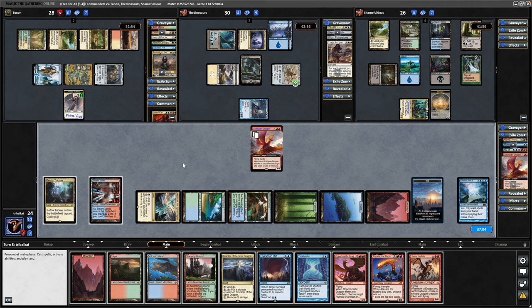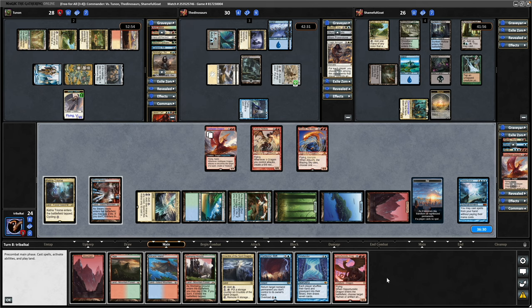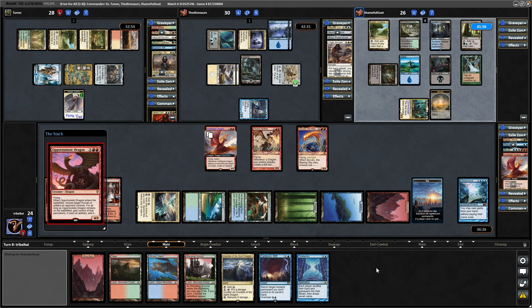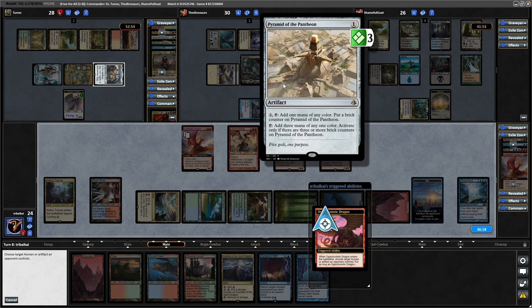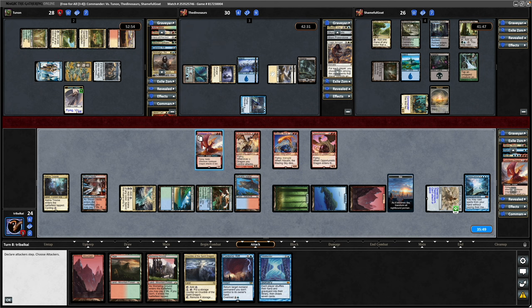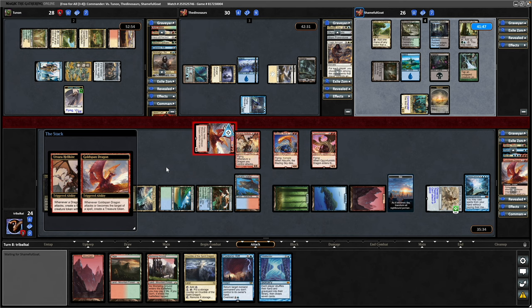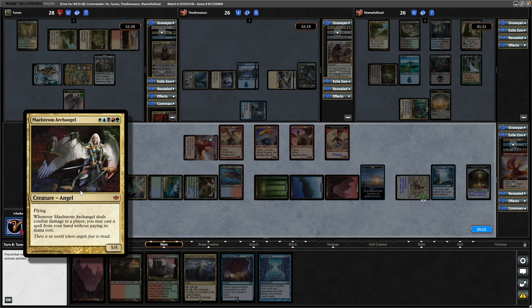Excellent — managing to land the Omniscience. First thing we want is the Utvara Hellkite, then we can play Atarka as well. Throw out Opportunistic Dragon. I don't think it's wise to play the Time Twister when we're refilling a couple of players' hands, especially if we had Mirren in play I'd be more likely to do it. We'll take three mana away from our opponent — Pyramid of the Pantheon does have brick counters on it now. Throw out a Volcanic Island. We're just hoping Omniscience stays intact for a turn cycle. Swing in at the Esper player, triggering the Utvara Hellkite and the Goldspan Dragon getting another Treasure Token. Can't afford the overloaded Cyclonic Rift unfortunately, but we do get a 6/6 Dragon. Off the top a Maelstrom Archangel — still not particularly dangerous until they get their Commander in play.